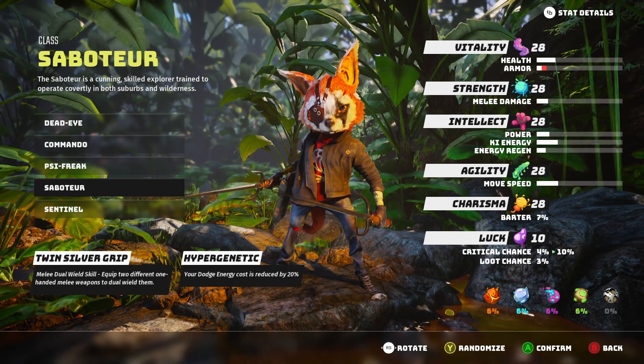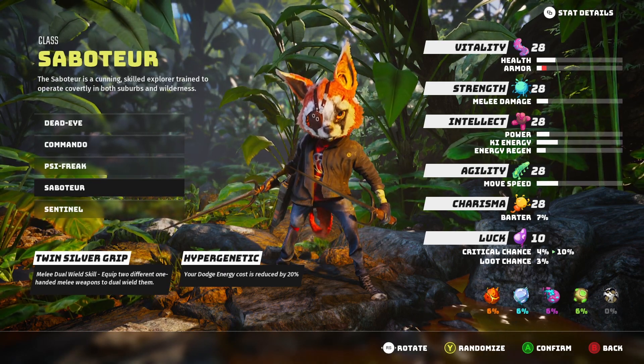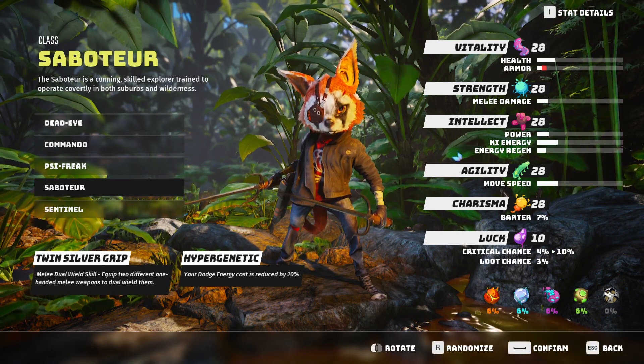To download the mercenary class on Xbox, you'll have to search for Biomutant in the store. After searching, head over to the add-ons, select DLC, and you can install it from there.